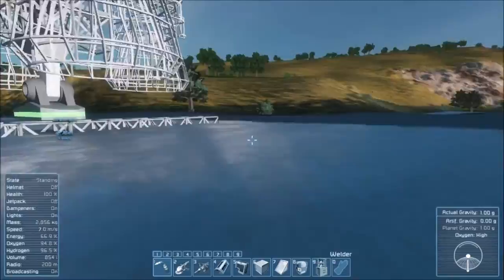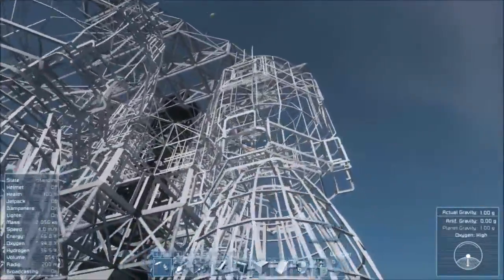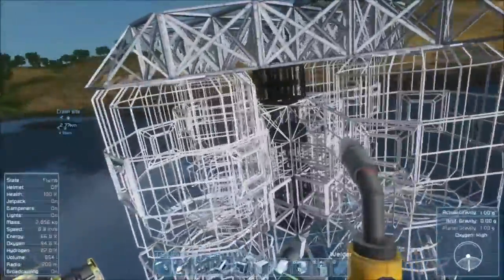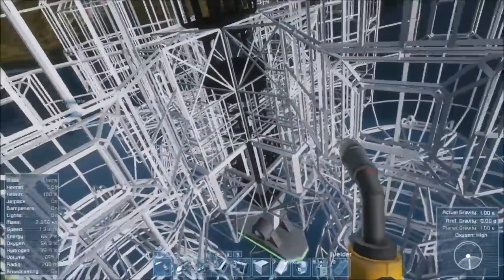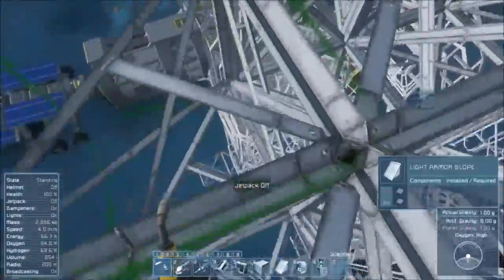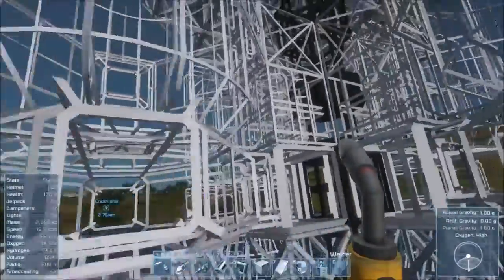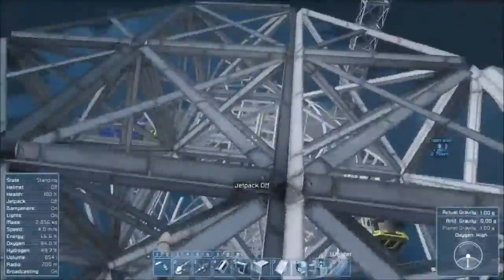So that brings us to the main event - our new launch vessel. I'm going to continue to build on this. Basically it's four hydrogen thrusters again, four large hydrogen tanks, and then down the spine are hydrogen tanks like we were using on the sides. And then in between each hydrogen tank is an oxygen generator. And that will be the launch platform right there.